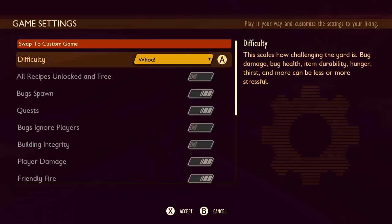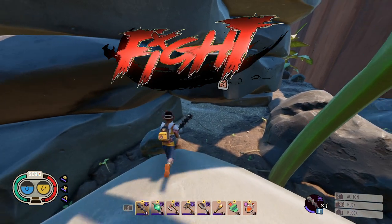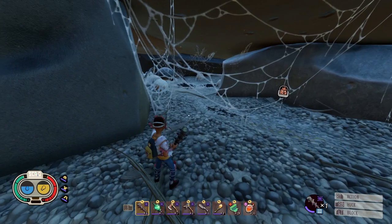I'm going to be playing on the hardest difficulty to show how strong this build is. Now let's begin the fight. First, I'm going to get rid of the Black Widowlings because they'll be in the way when fighting the Black Widow.